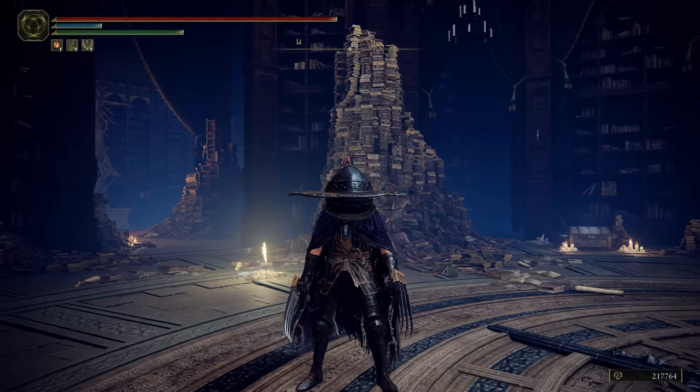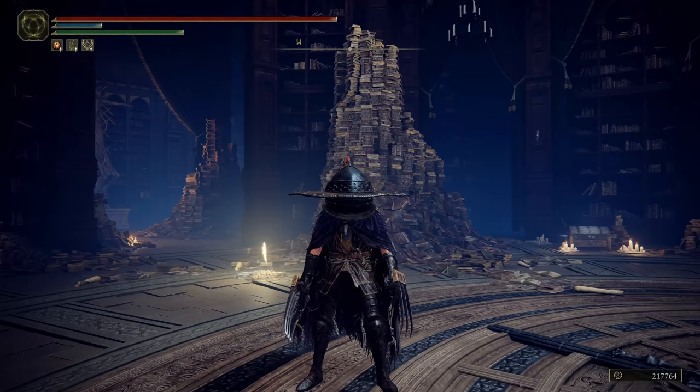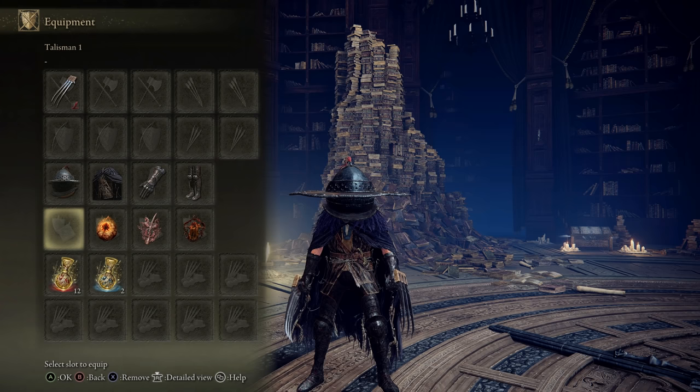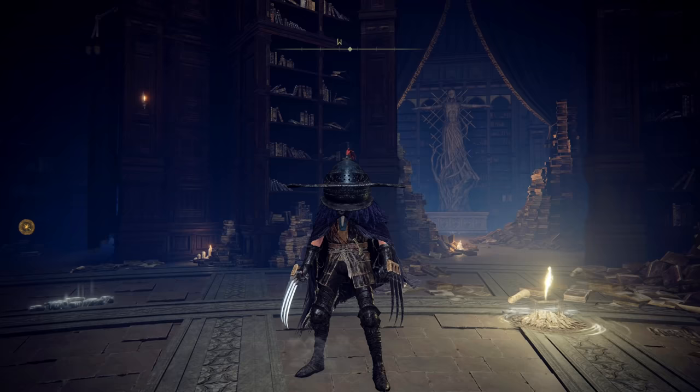There are so many good games coming out. I re-rolled so I forgot I made a build — it's a blood claw build. I was gonna do a jumping build but then I was like I don't want to jump around, I just want to slap people.